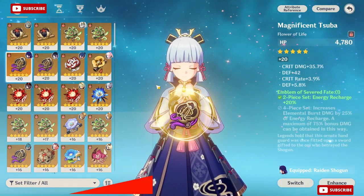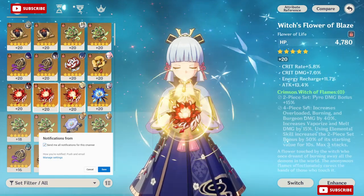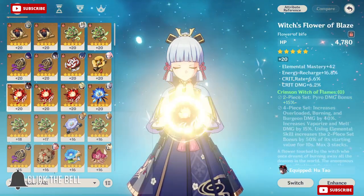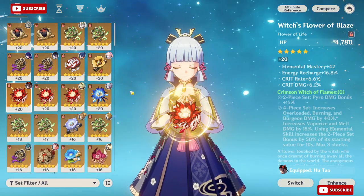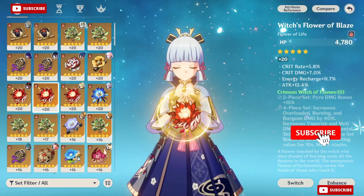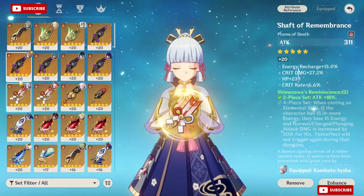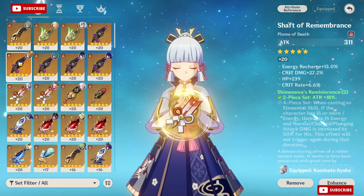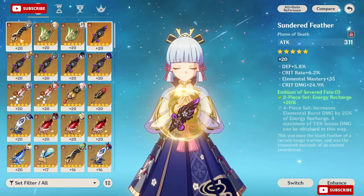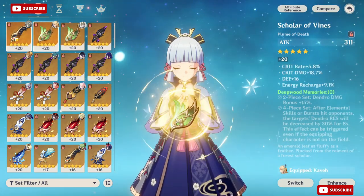For Raiden Shogun I got this piece which is crazy — 35.7 crit damage and then 3.9 crit rate, with everything rolled into crit damage. I have another piece at 22.3 — that's how I was leveling up artifacts before without influencing anything, and I ended up wasting those artifacts because they didn't level up the substats I wanted. I would always recommend using this method because you'll get much better results than just blind leveling up your artifacts — otherwise you may be wasting good artifacts and not getting the results you wished for.